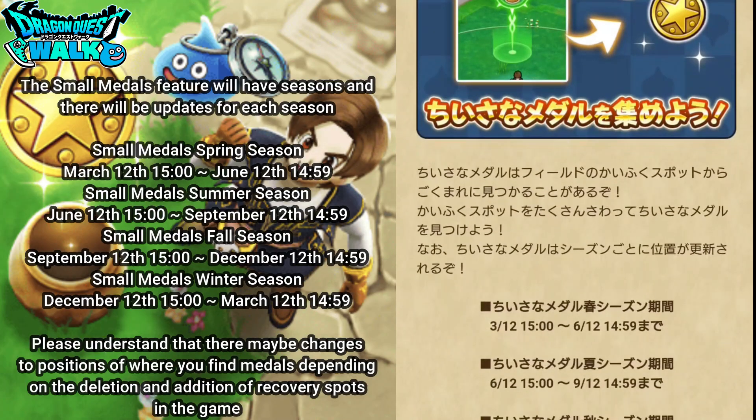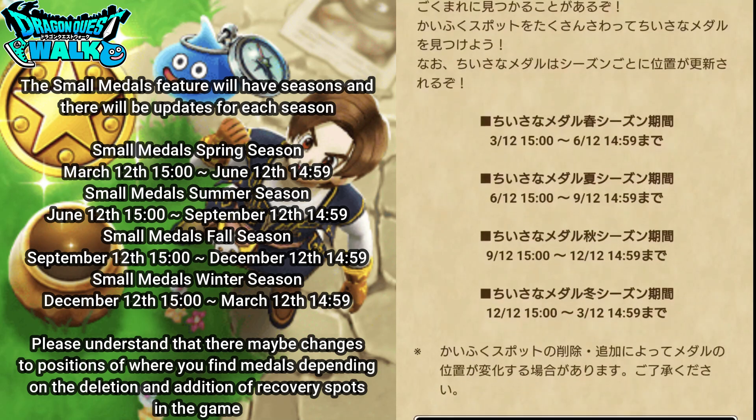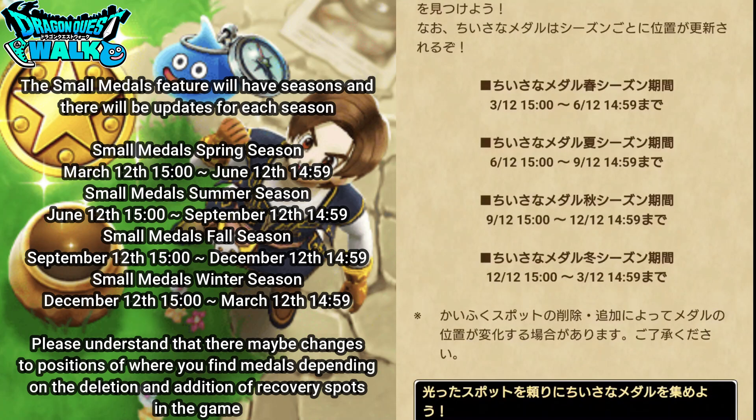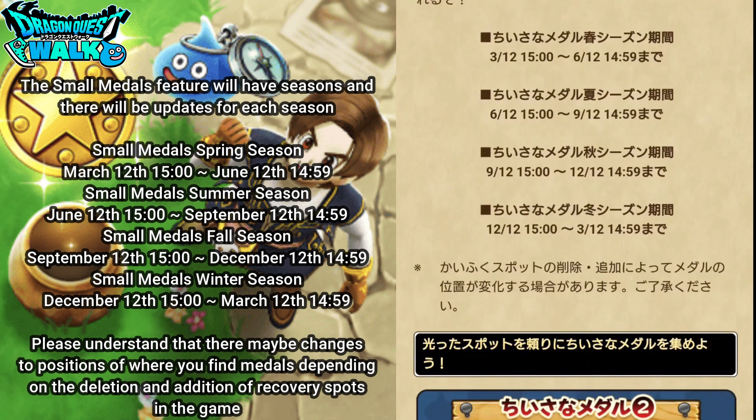The small metals feature will have seasons, and there will be updates for each season. The Small Metal Spring Season runs from March 12th 3:00 PM to June 12th 2:59 PM. The Summer Season runs from June 12th 3:00 PM to September 12th 2:59 PM. The Fall Season runs from September 12th 3:00 PM to December 12th 2:59 PM. And the Winter Season runs from December 12th 3:00 PM to March 12th 2:59 PM.